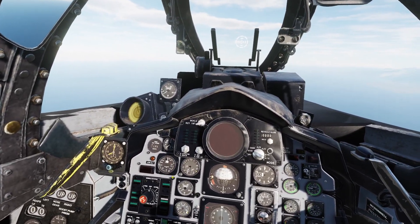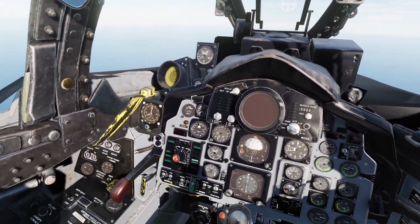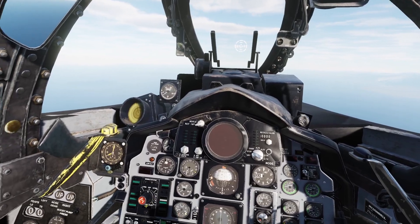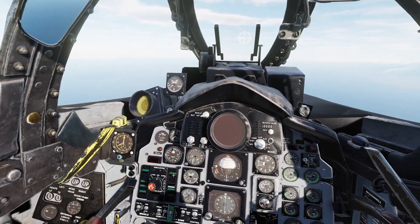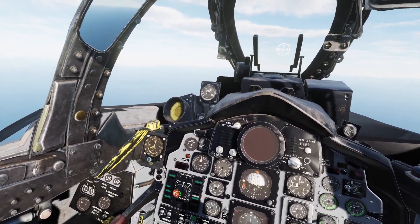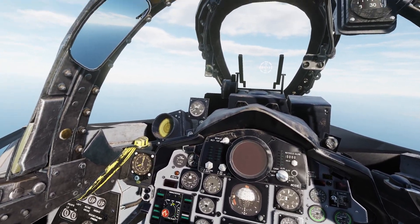AIM-7 Sparrow missiles are fired with precedence. So if you have AIM-7 Sparrows and AIM-9 Sidewinders on board, then the Sparrows will all fire first. You have to manually select the Sidewinders if you still have Sparrows on the jet and you need to shoot a Sidewinder for some reason. For AIM-7 Sparrow usage, the easiest thing is going to be to just set the selector to all.